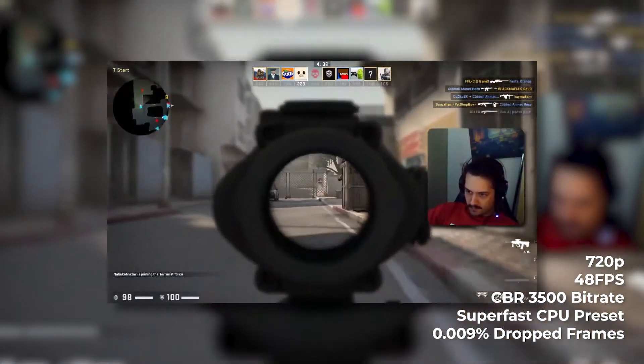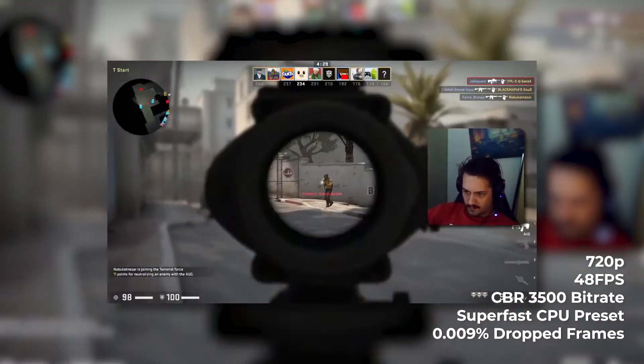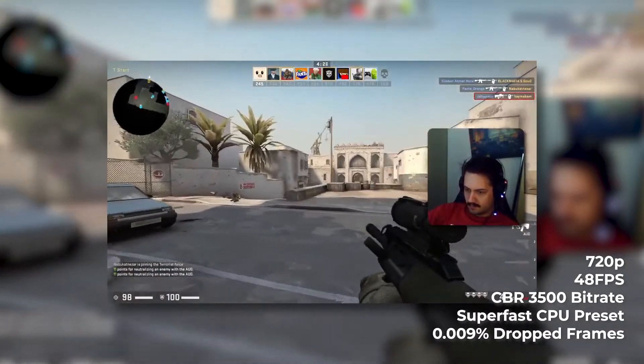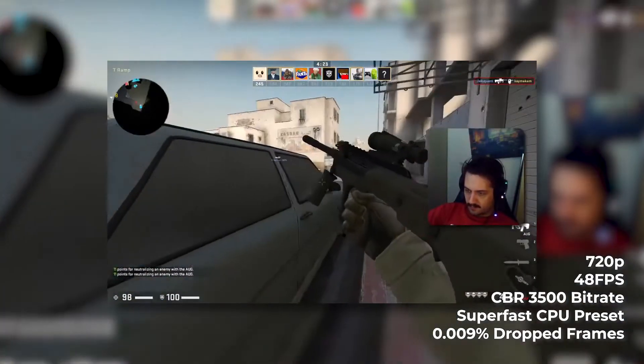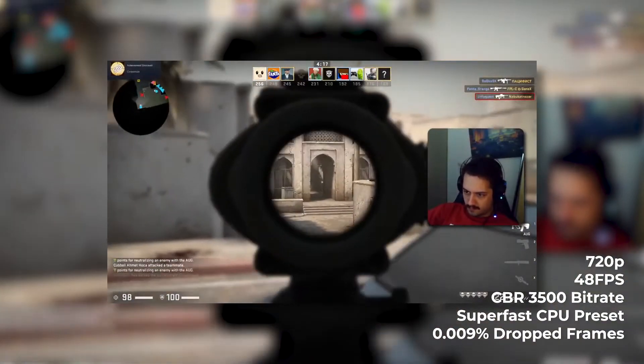The third option we tested is 720p 48 at superfast. Streamers tend to say that 48 frames per second is a pretty nice balance between 30 and 60 FPS. We did lose three frames out of 33,537, resulting in a 0.009% frame loss. If you can live with that, by all means stream at 720p 48. Personally, I'd stick with 720p 30 very fast, but if your overlays hog a lot of CPU, I wholeheartedly recommend switching to superfast.